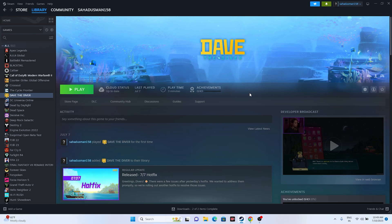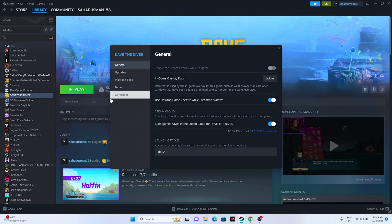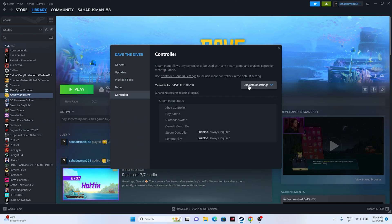The next fix is to disable Steam Input. For disabling Steam Input, right-click on the game and go to Properties. From here, go to the Controller tab. You can see it will be set to 'Use Default Settings' — click on that and set this to 'Disable Steam Input.'